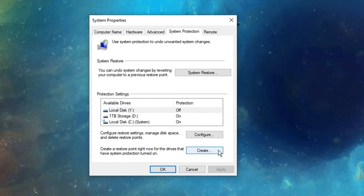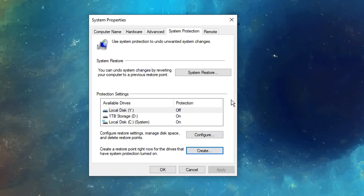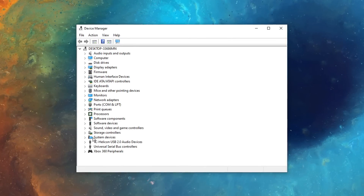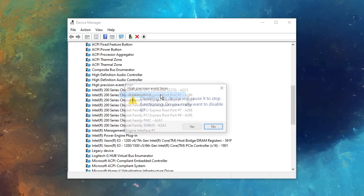Method 2: Windows Settings. If you optimise the following Windows settings, you can significantly improve your performance. I recommend firstly right-clicking on the start menu, going into the device manager, then system devices, and then where you see high precision event timer, right-click on that and disable it.